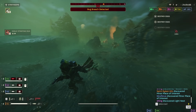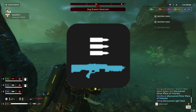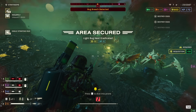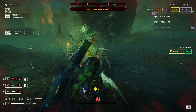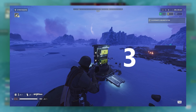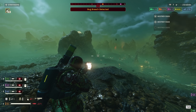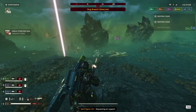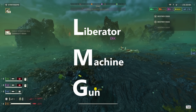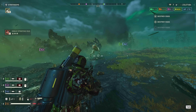With the buff to the Liberator specifically, something else was buffed by accident — the Stalwart. The moment the patch dropped and I saw the Liberator had been buffed, I had a suspicion the Stalwart might also have gotten buffed. And sure enough, the Stalwart now also deals 60 damage per shot from my testing. Previously it would take 8 shots to break a resupply pod with the Stalwart and the Liberator; now both of them take just 7. I suspect the Stalwart's code name is probably something like 'Liberator Machine Gun.' All Stalwart enjoyers — go forth and spread even more democracy with your free buff.